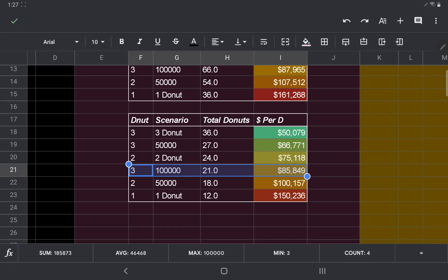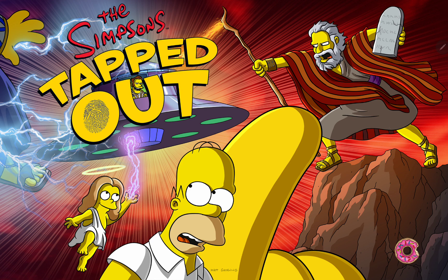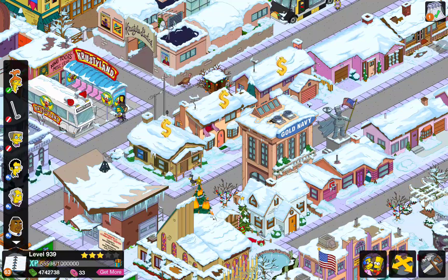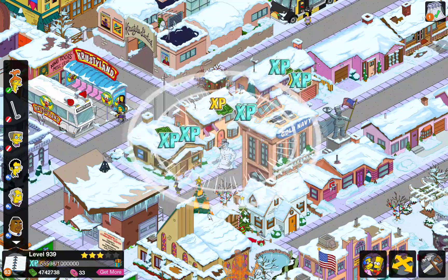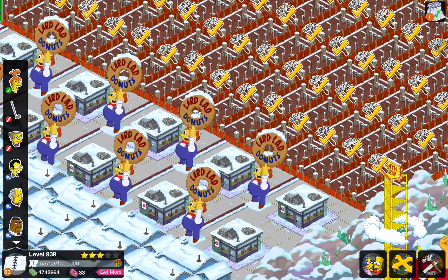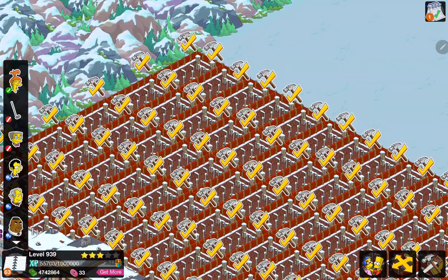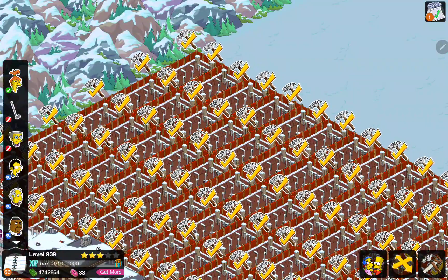Alright, let's go back to our park. We're going to jot down as we level up how many times we're paying out. Right now we have 33 donuts. Here we go — we're basically at the star right there, so that's cool.